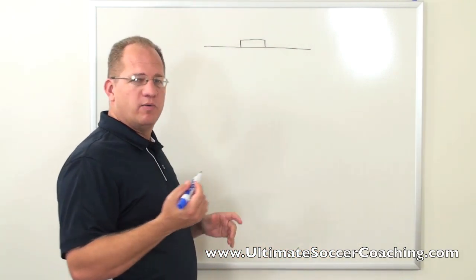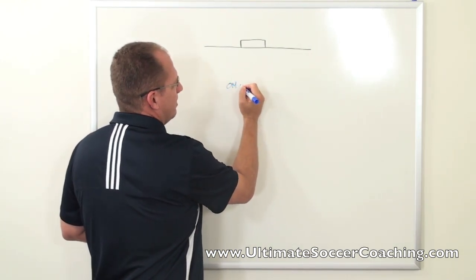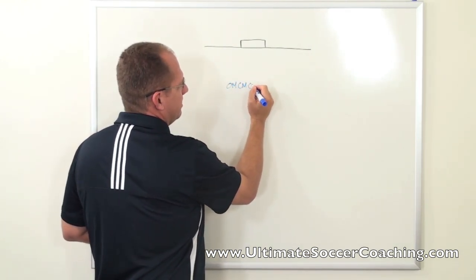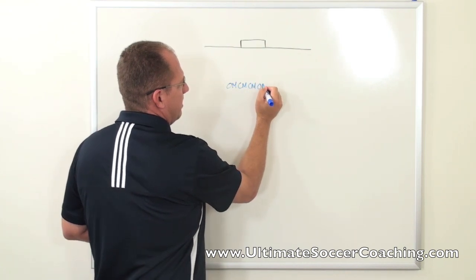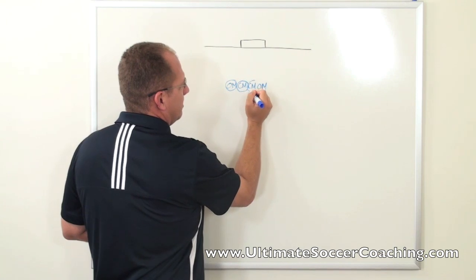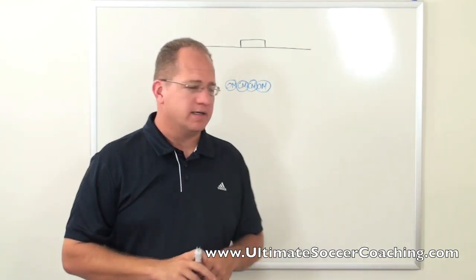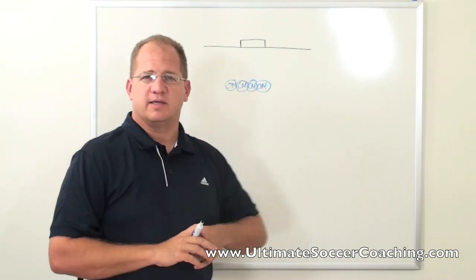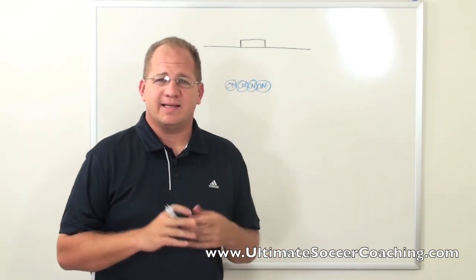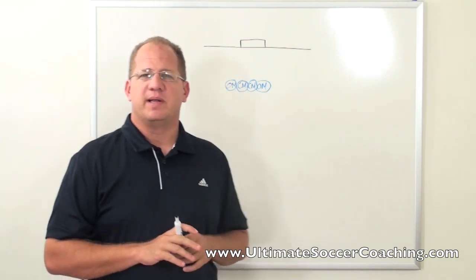So typically in a four-man wall, we like to take our outside midfielder, our two center mids, and the other outside mid. So this is our wall right there — that's what we're looking to do as far as our players. And typically we like to have our taller players in the middle, so you can rearrange that a little bit if you need to.